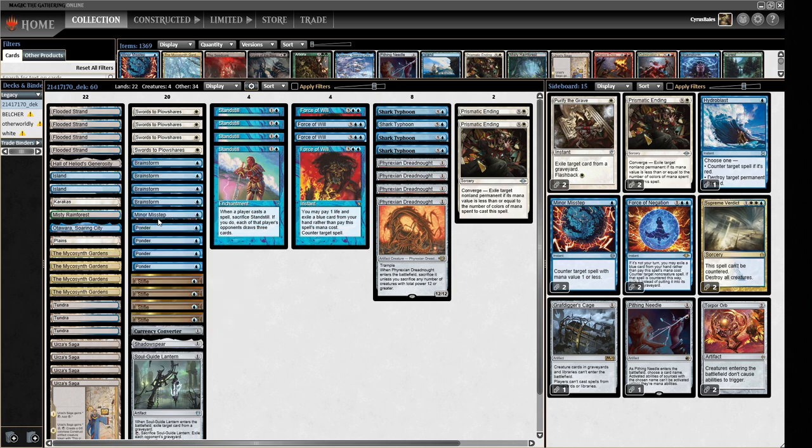We've got some Plows, trying to assemble a little Standstill lock. The Urza Saga package is just one Lantern, one Shadowspear, one Converter, and obviously four Dreadnoughts. We have two Prismatic Endings — we had to fit room for Stifle so we couldn't get the full set. I haven't played blue-white control for a very long time so the deckbuilding might be a little rusty, but we're going to try to have fun and showcase Microsynth Gardens and recapture something from my youth of playing Legacy.